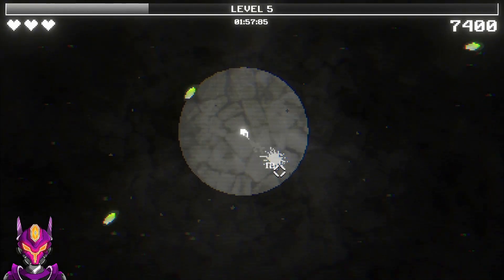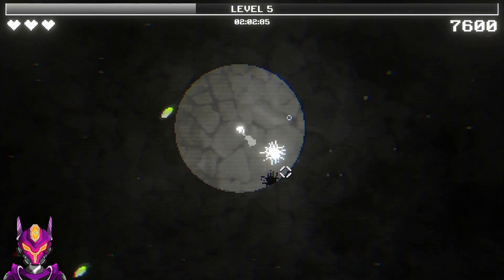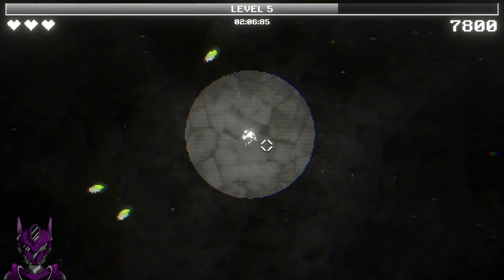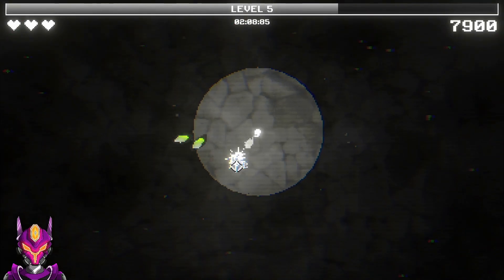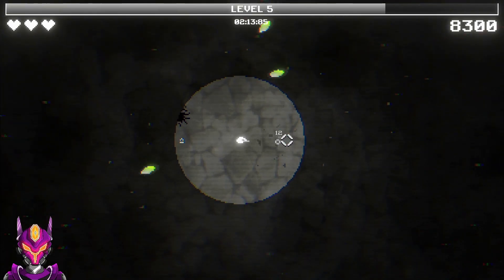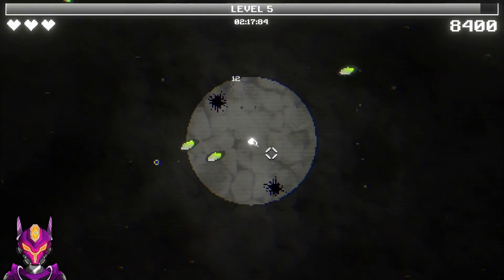We need to get that perk where enemies are slowed in the light, and then we may get an element going on. I'm glad I passed on the burn a little bit ago. We're already up to roaches, which means we're gonna have centipedes pretty quick — that could be an issue with this environment.